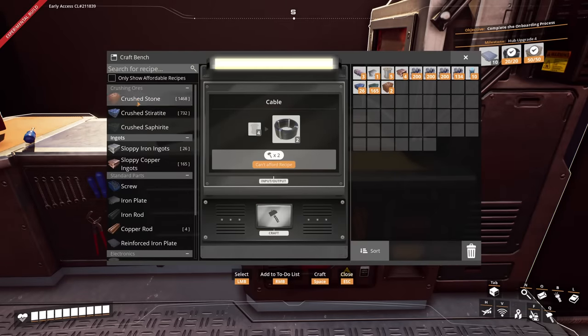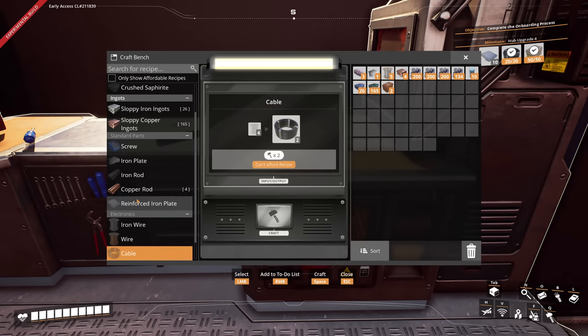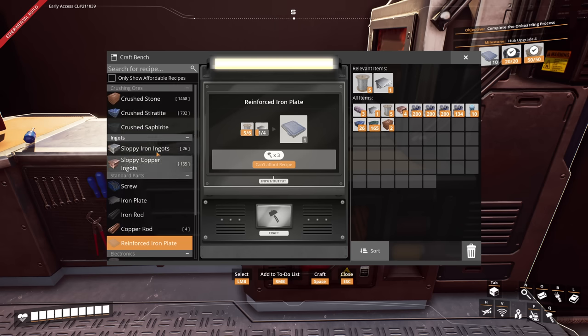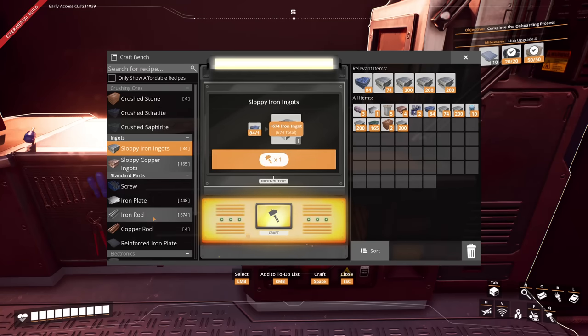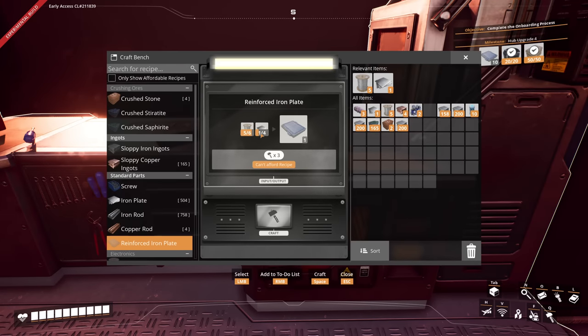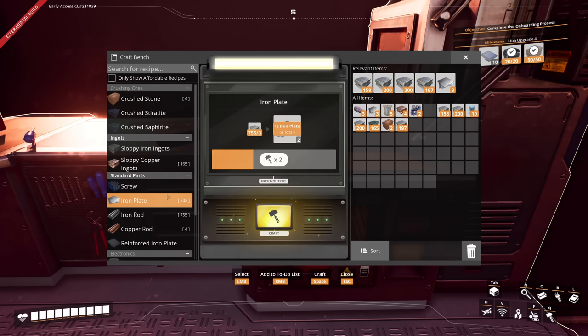Cable's done. This uses iron wire and the plates. So what do you think — Satisfactory Plus? Does this look interesting to you? Do you want to join me on this journey? Hit that like button, hit the subscribe button, and join me as we play through this pretty cool mod. Reinforced iron plates need — let's see — we need 10 of these, so that's 40 plates. Not so bad.